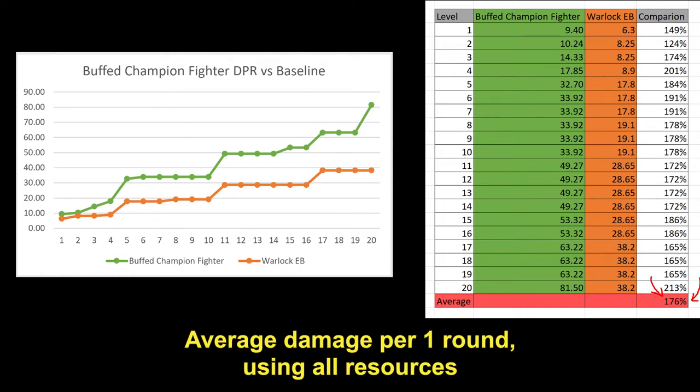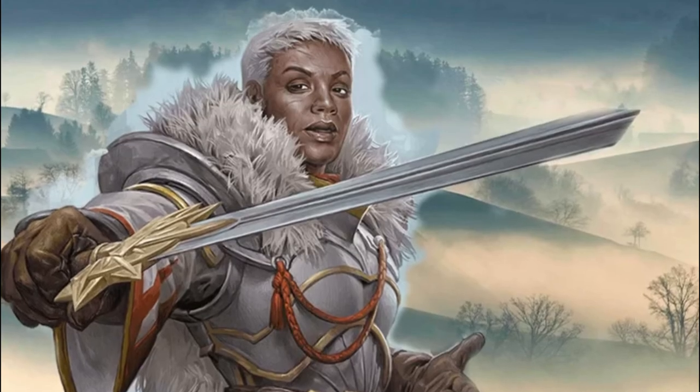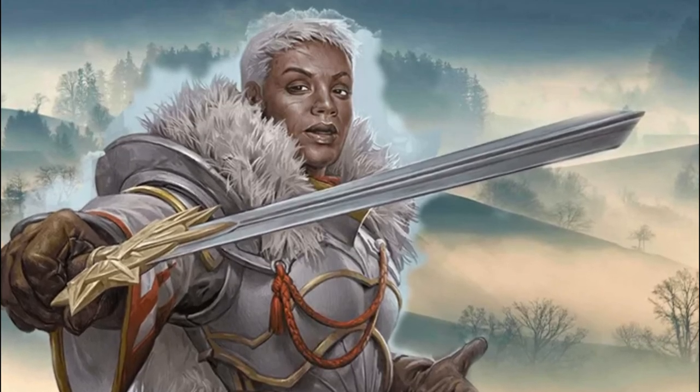So there it is! The buffed version of the champion fighter does about 75% above the baseline on average across all 20 levels. Not the most damaging build out there, but this is certainly up there — quite reasonable for a full damage build. It provides nothing other than damage, so it should be doing a lot of damage. I'll refer to Ginmong's usual statement that a full damage build should be able to do at least 50% above the baseline. He already did a lot of the work; I just have to stand on the shoulders of a giant. So that's my analysis of my buffed champion fighter: it is balanced by itself, it becomes good with feats.